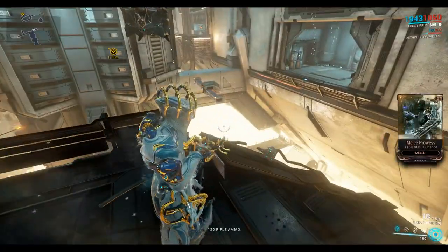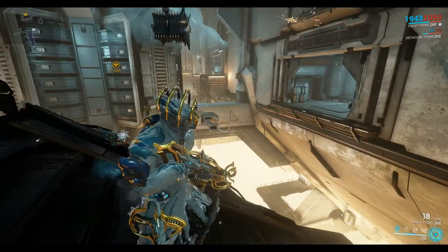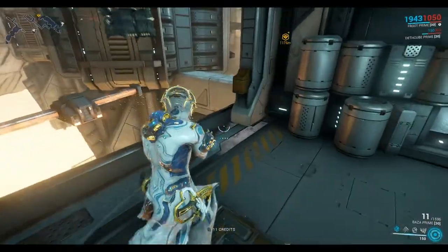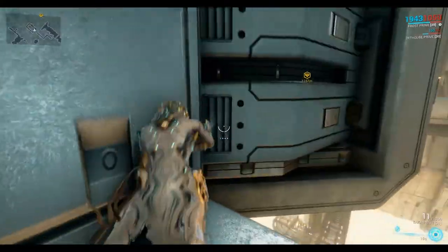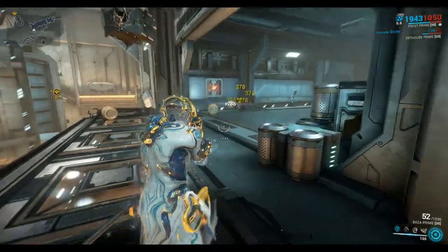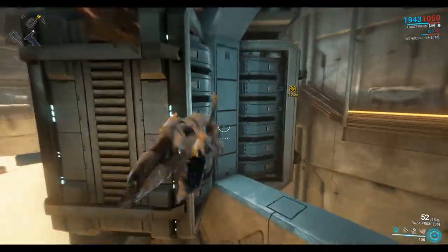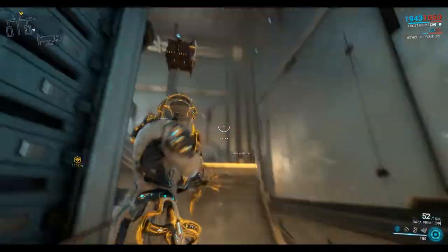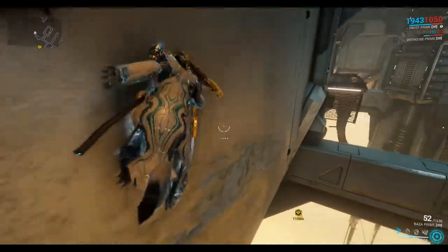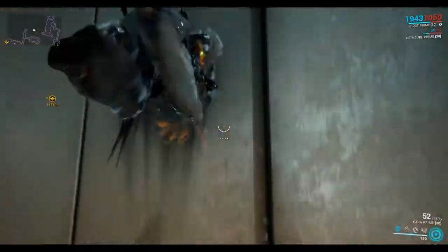On the other side of this room you can bullet jump across to this little alcove, then bullet jump across to this generator and then across to the next. You can see the scuff marks on the wall there, or you can just bullet jump across — it's not too far. You can wall run across here and wall run back the other way, so that's your choice.